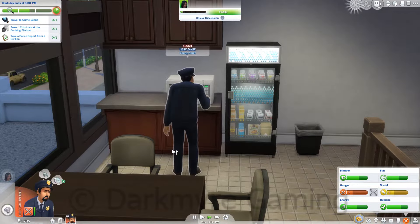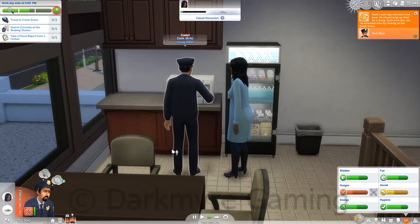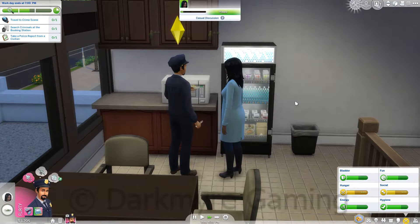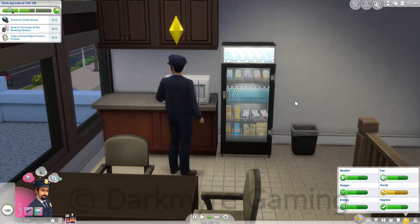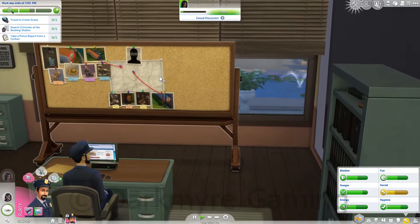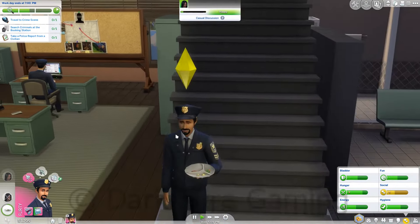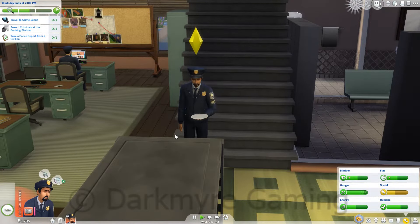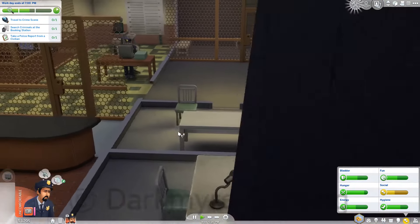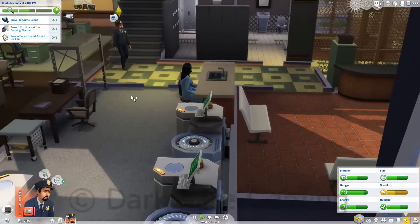I'm going to love it when the sims decide they're going to do their own thing — just waste time walking up and down the stairs and make me have to reset his tasks. We definitely need to extend our work day. Now it wants us to travel back to the crime scene — so we might have multiple crime scenes for a case, which is awesome! We probably don't have enough time to do that today. There's no civilians here to take a report from, and there's not even any prisoners to search — so it's giving us things that we can't actually do.